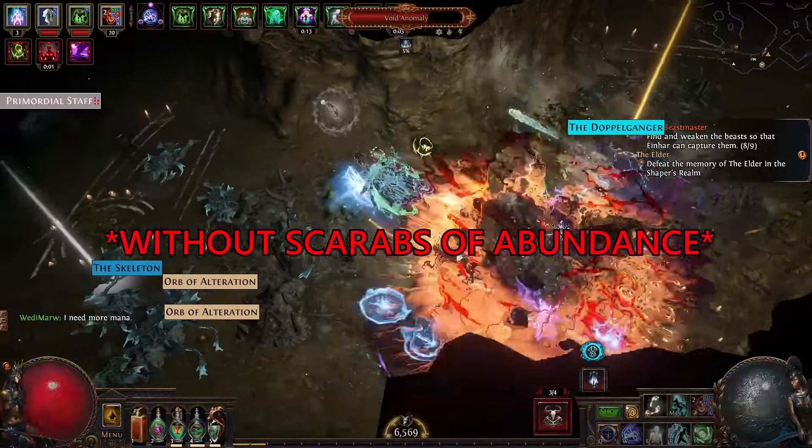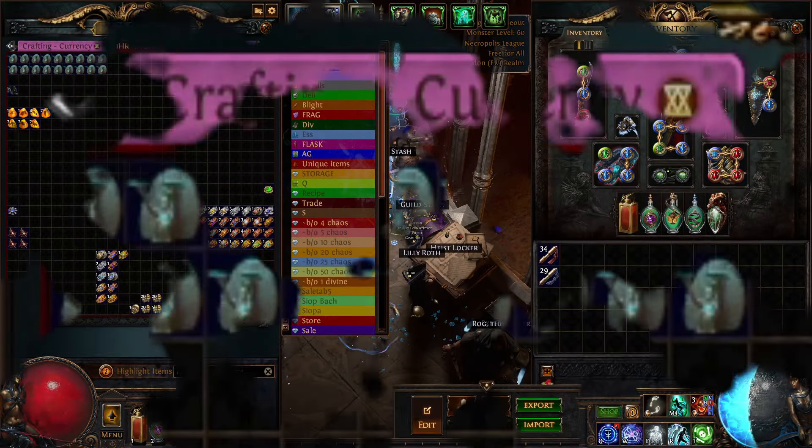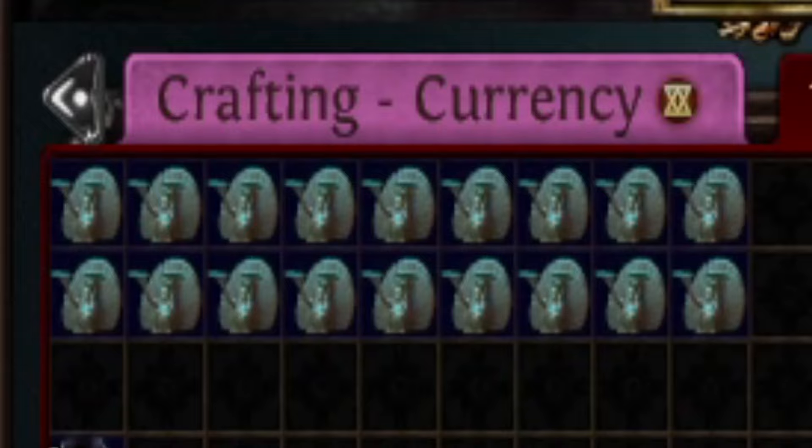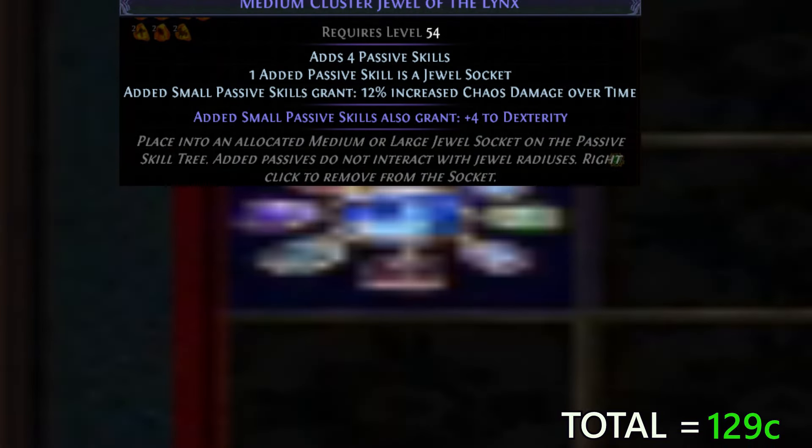I ran about an hour's worth of maps and here are the results. We got 18 offerings to the goddess at 4 chaos each for a total of 72 chaos, a mortal ignorance which is 35 chaos, a bunch of fossils totaling about 19 chaos, and a cheap cluster base which is 3 chaos.